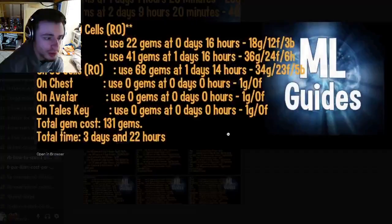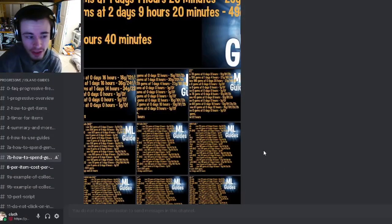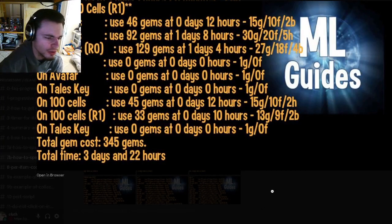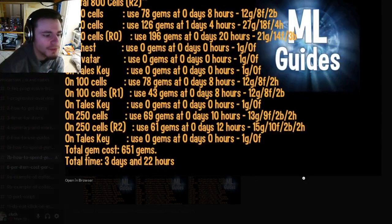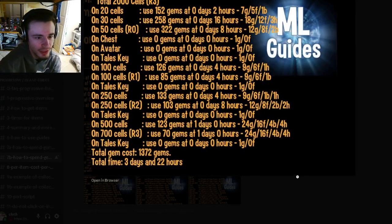First of all, before we get into that, you will need gems to get it. You will need 131 gems to get the monster, and that is without ranking it up at all. If you want to rank it up, it roughly doubles for every rank — it's actually a bit more: rank one will be 345 gems, rank two is 651, and rank three is 1372.